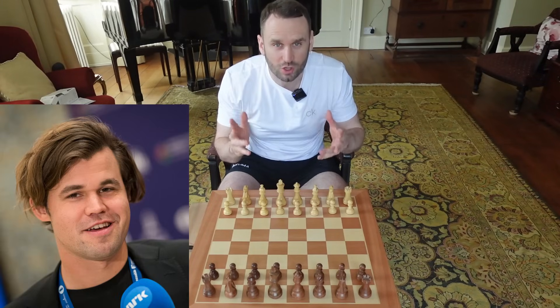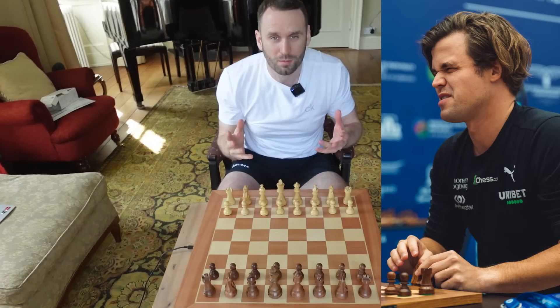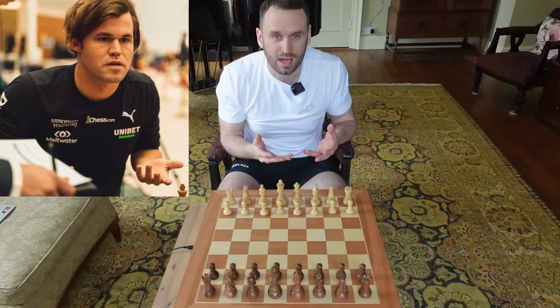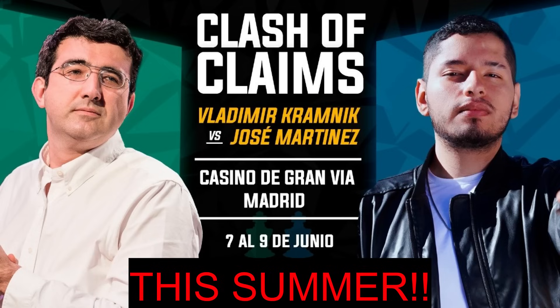Magnus Carlsen just got destroyed in 30 moves. He's world number one. Who could do that to him? Well, it's Jose Martinez with white, aka Jospum, a man that Kramnik continually accuses of cheating because he's so strong online.